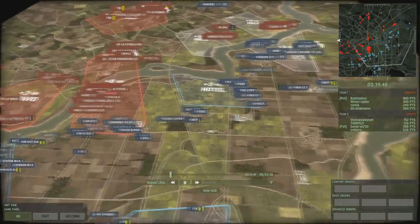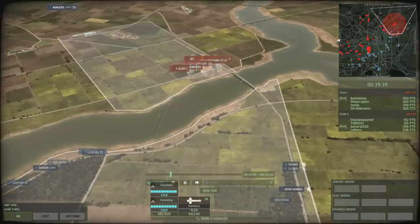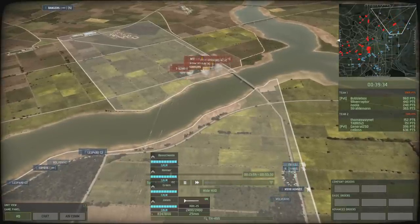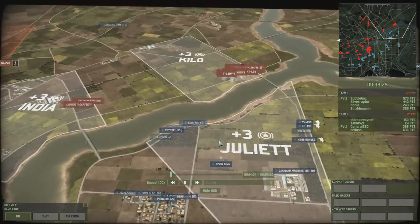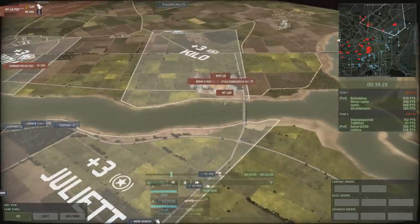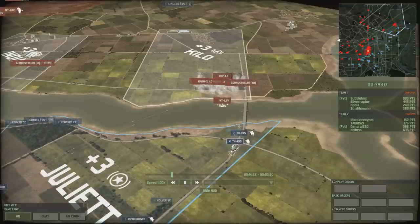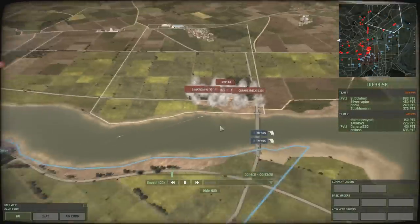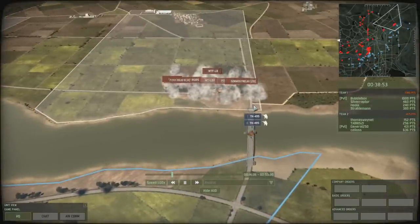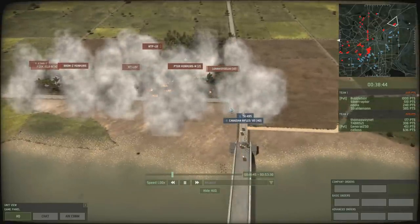Over on the right-hand side, Silveraptor has brought in a couple of nice little Bisons. He's clearly aware of the enemy units in the area and starts smoking, suggesting he's going to make an assault with his Wolverines getting into position. He's got a Humvee with infantry, a Leopard C2, and recon. He moves a truck forward as recon across the bridge. The enemy has Conkers ready - one of the TH-49-5s gets taken out but he continues on.